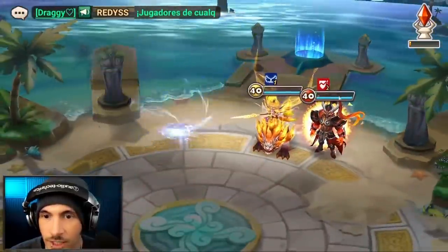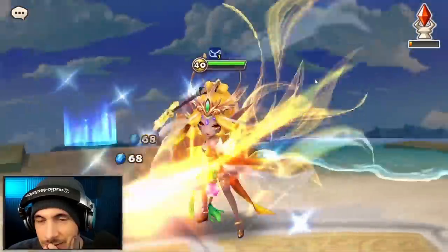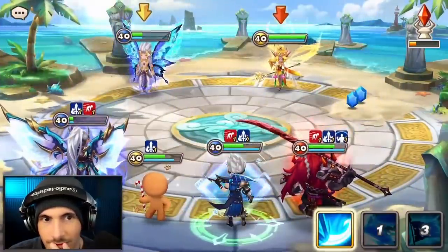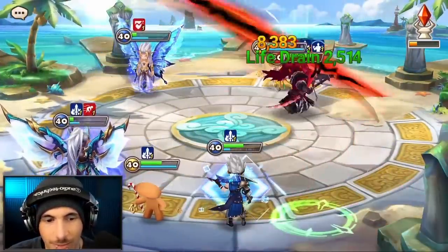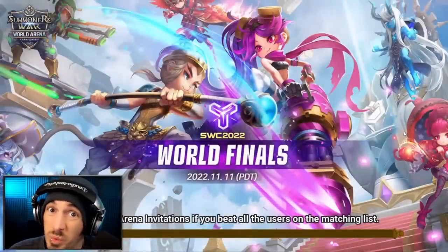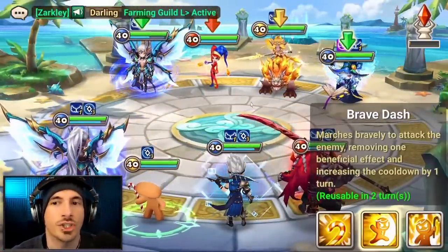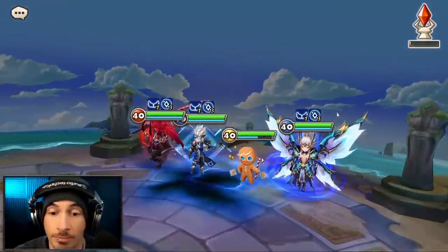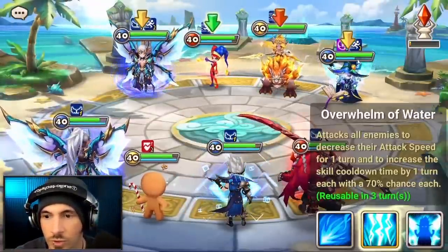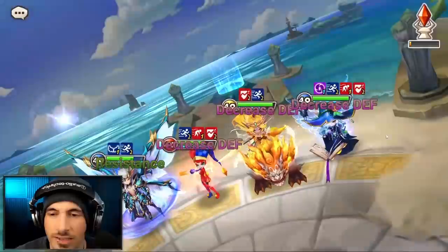We might still knock Savannah off her high horse. Against a Clara matchup: more can go wrong here because we're significantly more likely to not land skill 2 on the Clara. But we actually did land it, and we don't care if she skill 1 strips — he had nothing on him anyway.